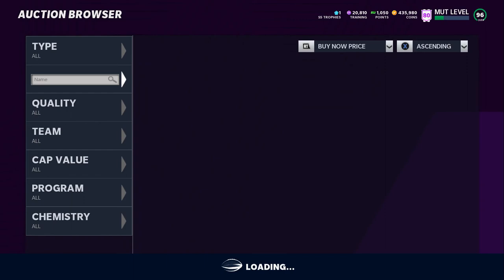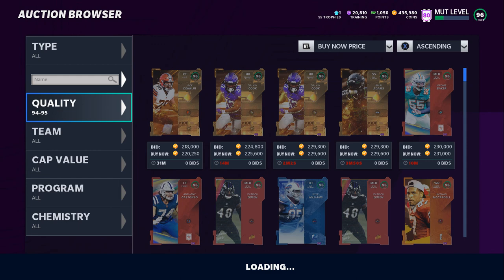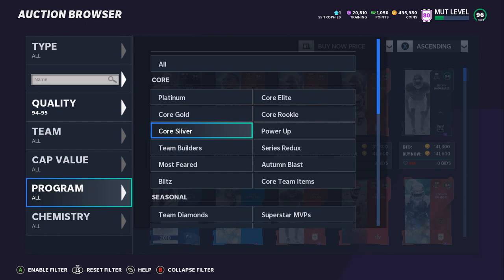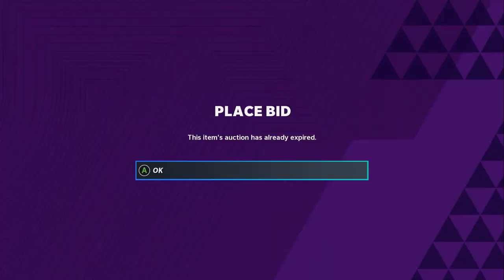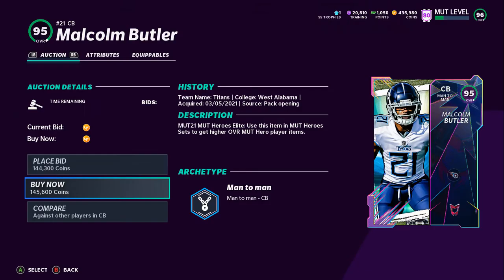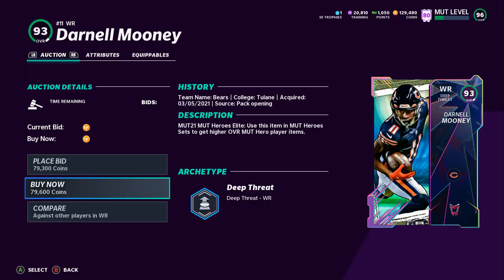I definitely want to make sure that's correct because I don't want to give the wrong information. Let's go ahead and check — my hero card is about 154-155, that's about 300K to 370K. So yeah, I would be saving quite a bit of coins. We need a 93 overall and that should settle us for this 97 JC Treader. If I saved about 50K on it, that's a lot.